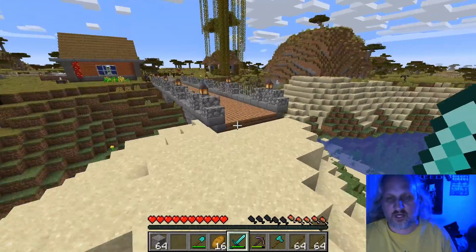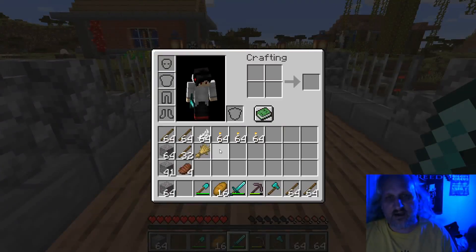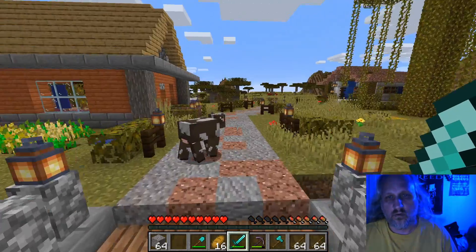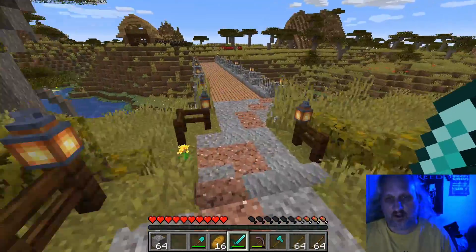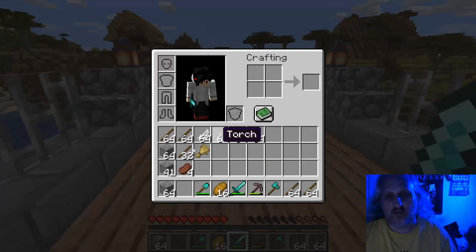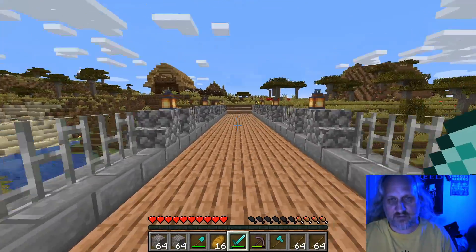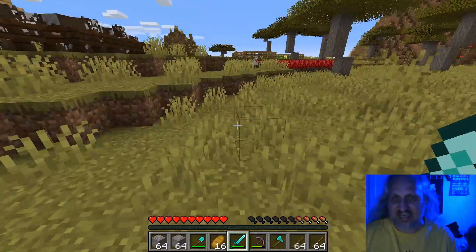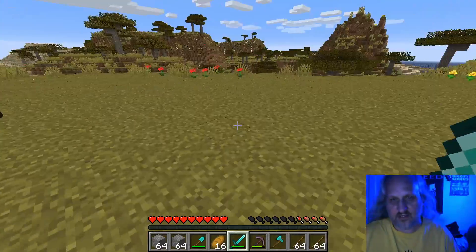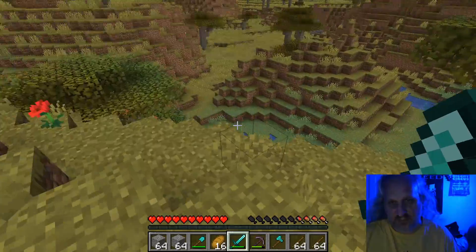I'm sorry if you thought we were going to go kill the ender dragon today. We're not going to do that because I don't have any arrows. One of the things you have to do to make arrows is you have to have flint, which comes from gravel. So I've gathered all the gravel I have, and we're going to make some flints so we can make some arrows. Once I have some arrows, I will make a bow and we can go to the end.